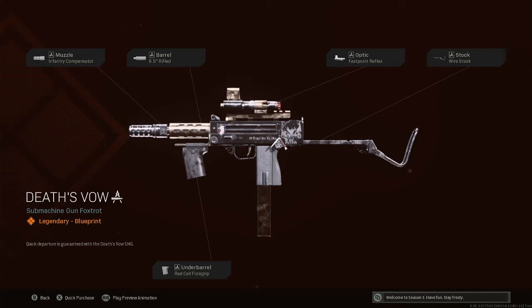What's up everyone, it's your boy Outlaw back with another video. This is the DeathsVow Submachine Gun Foxtrot Legendary Blueprint, unlocked by purchasing the DeathsVeil Maxis bundle.